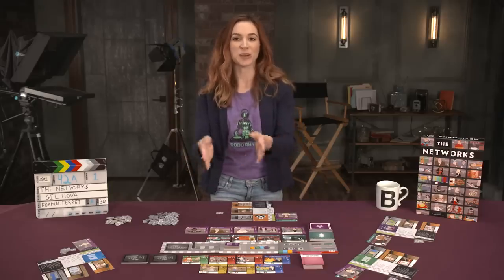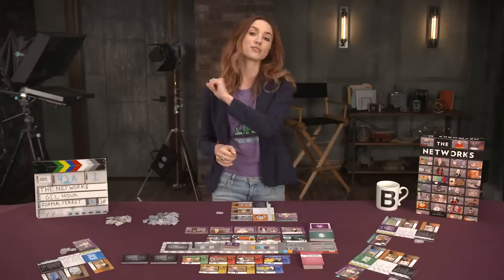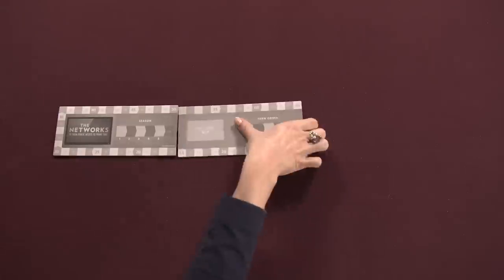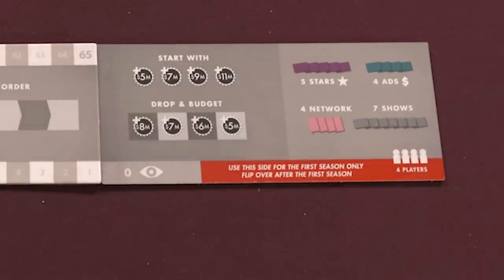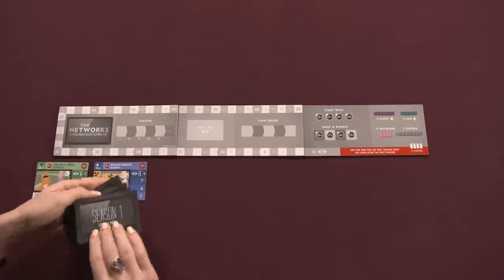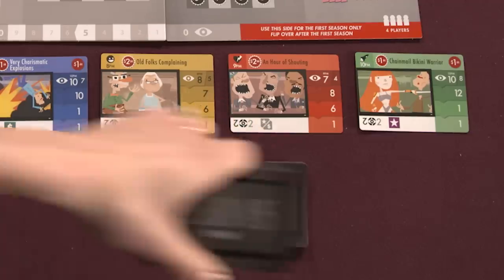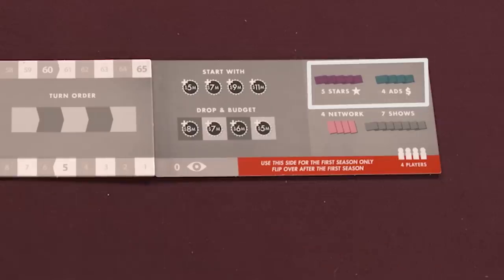Set up the game board depending on the number of players. We're setting up for a four-player game, and the variant instructions for a solo game or a two-player game are in the rule book. First, gather the scoring track boards. The right scoring track has a set-up side and a symbol on the lower right for the number of players. Next, shuffle the eight season one show cards and draw a number of cards as listed on the set-up track. Return the rest to the box. Then place the season two and three and season four and five show cards nearby, following the same steps on the set-up track.